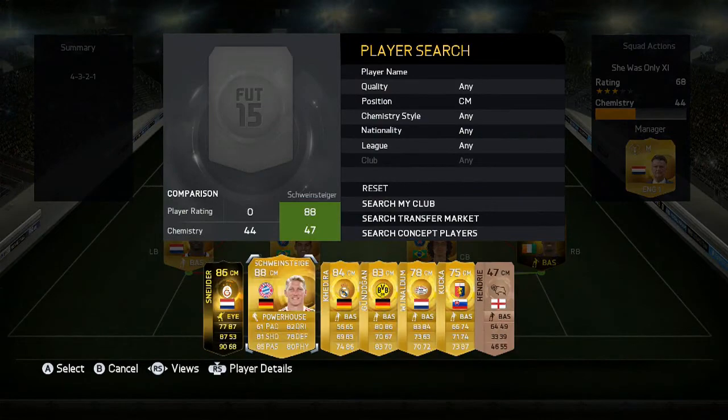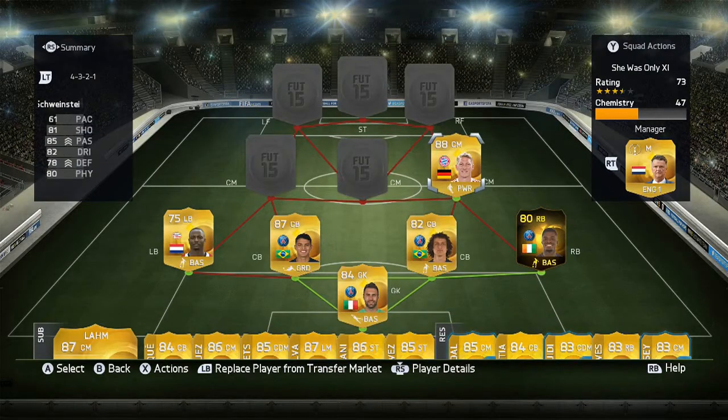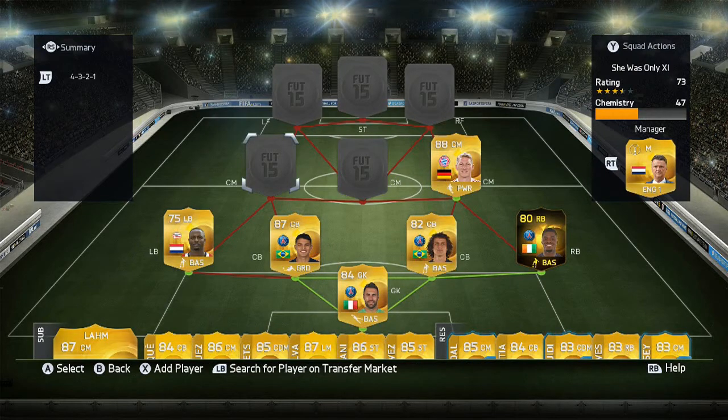Centre mid on the right we have Schweinsteiger. He's played 11 games for me, scored 1 and hasn't got any assists yet. He's 6 foot, 3-star skills, 3-star weak foot, 61 pace, 81 shooting, 85 passing, 82 dribbling, 78 defending, 80 physical — that's an all-round card. Don't be put off by his pace because he doesn't actually need it that much in midfield.